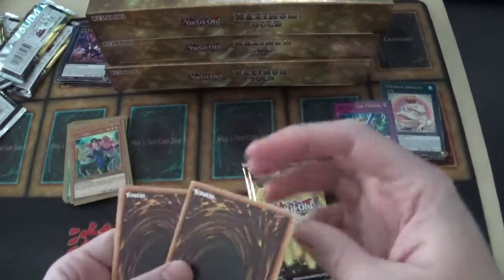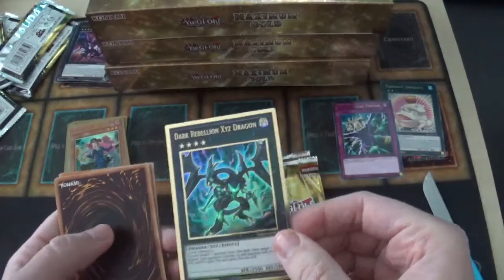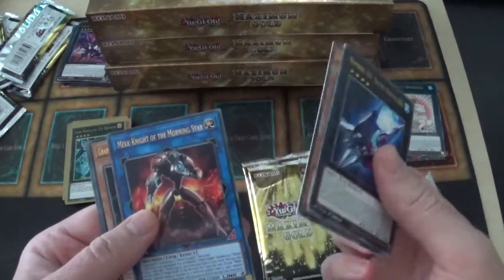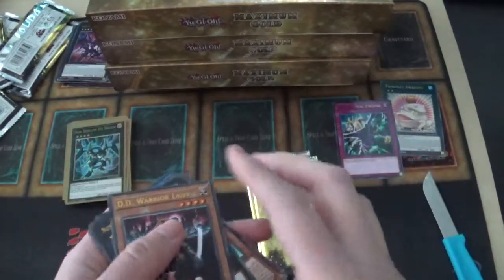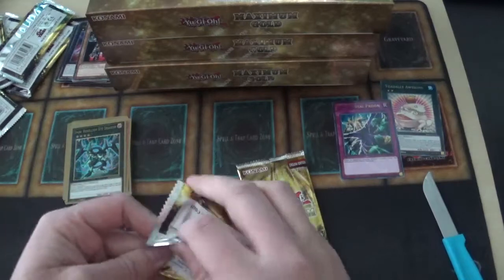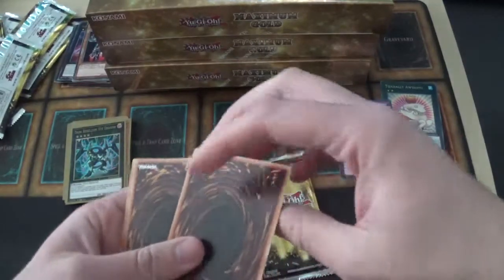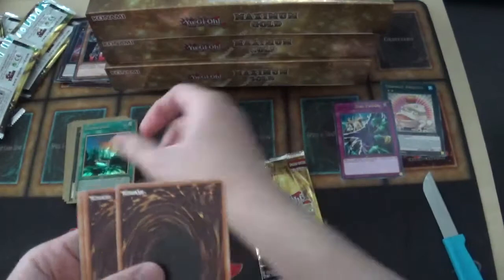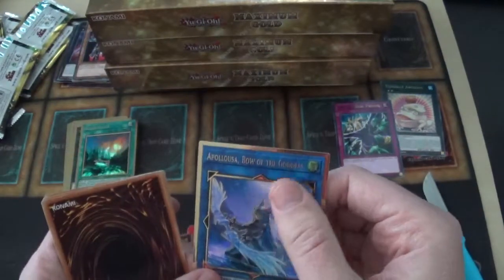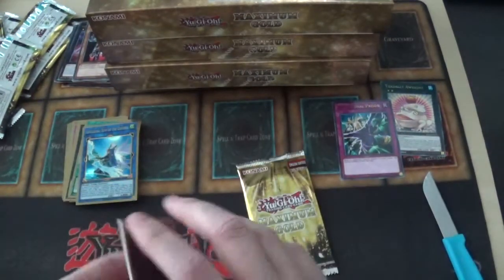Then we have Dark Rebellion XYZ Dragon — a throwback from the Shaddoll era — and Number 101: Silent Honor ARK. Also: Synchron Barrier, Mech Knight of the Morning Star, Graffa, and DD Warrior Lady — I used to play DD Warrior Lady in Goat Format a lot, really cool card. And Cosmo Brain and Appaloosa in alternate art — that looks so dope.